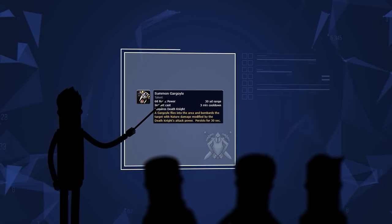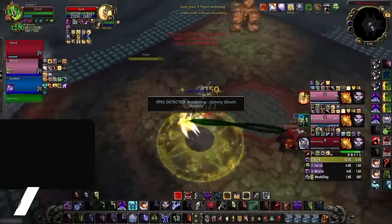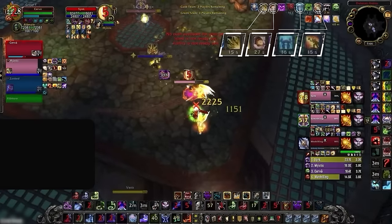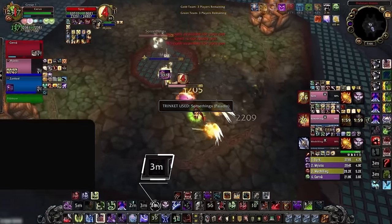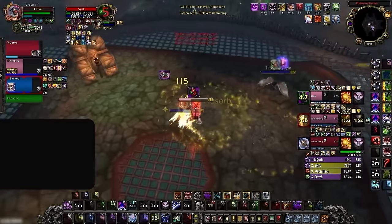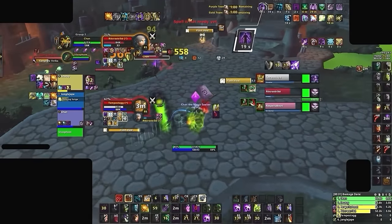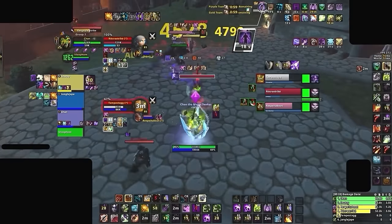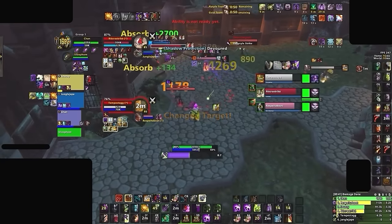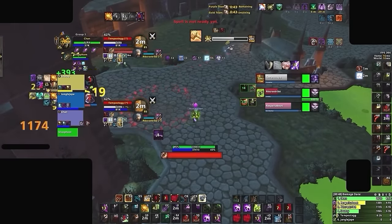DK gargoyles are one of a few mechanics that can benefit from snapshotting. The gargoyle can snapshot the DK's buffs when it's summoned, which is why you'll typically see DKs use unholy frenzy, their on-use trinket, and any other procs beforehand. Snapshotting can get confusing the further you deep dive. For instance, warlocks can inhale their dots on one target, then use demon soul before exhaling them on another — this new set of dots will be snapshotted. They can then use fel flame on a previous target with UA, and those dots will be buffed even without demon soul or procs. If you play any class with HoTs or DoTs, snapshotting is one of the most important skills to master and one of the easiest to mess up.